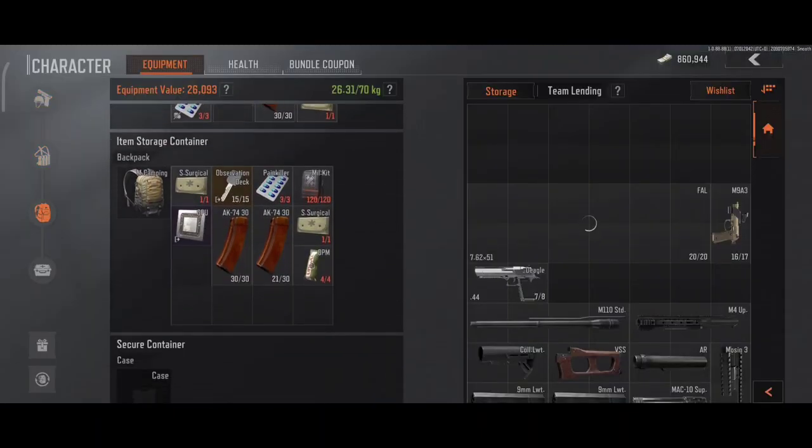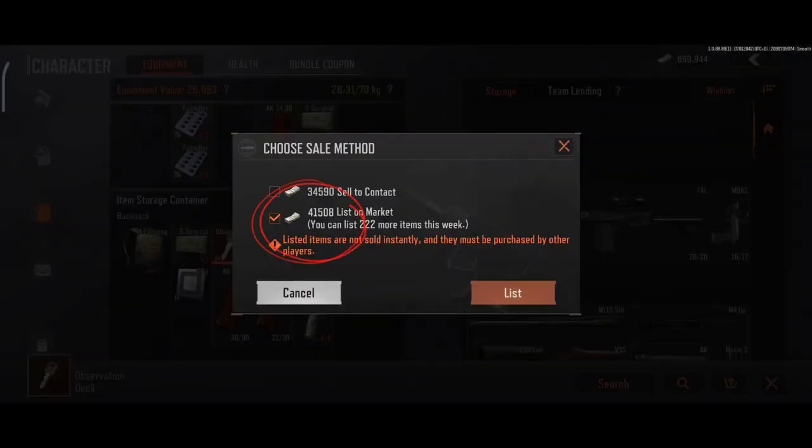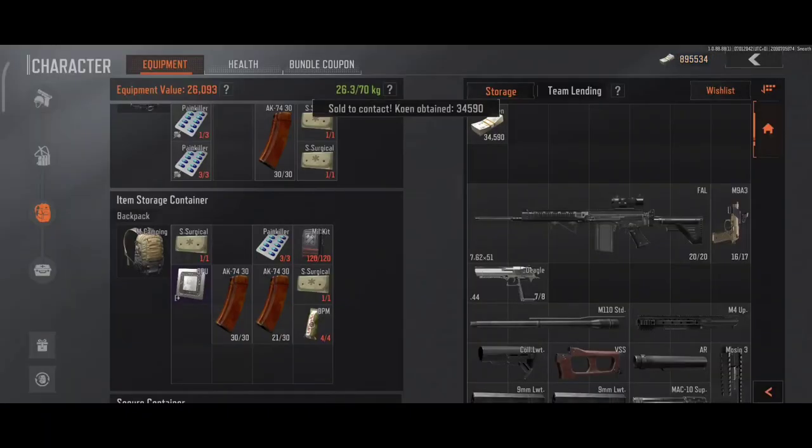Now you can keep the stuff you got or sell it to the contact or in the market. Everything sells for a higher price in the market but you'll have to wait for real players to buy it.